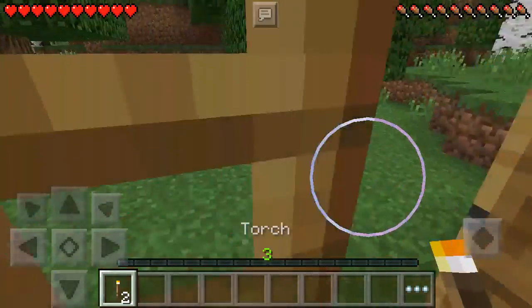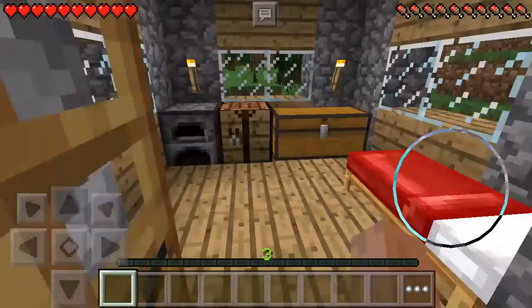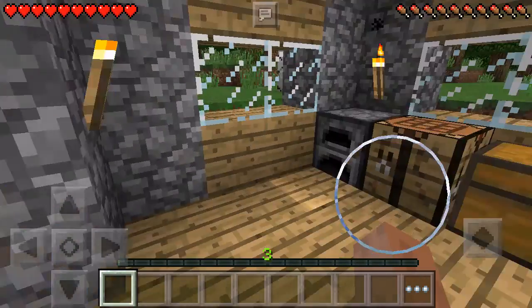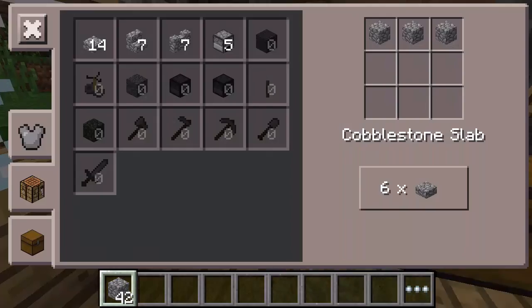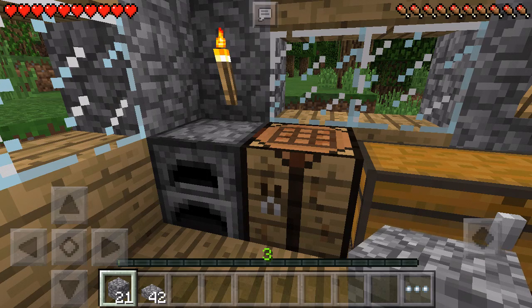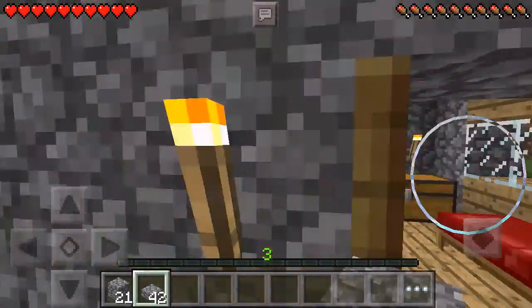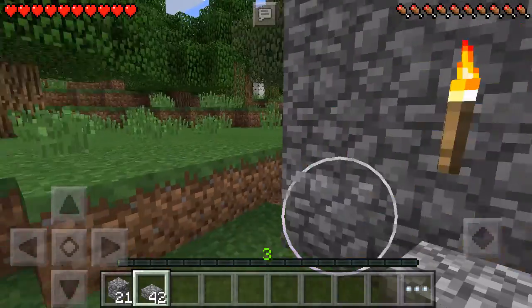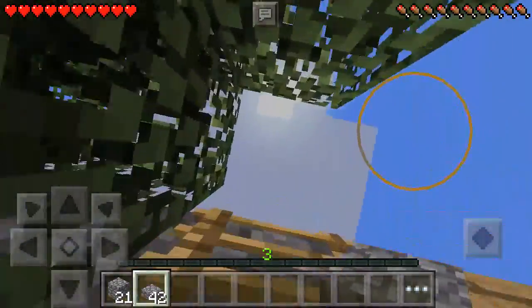Okay, let's place our torches on the outside real quick, like so. Now we're gonna make as many cobblestone slabs as we can. Might actually have enough - maybe. Yeah, I think I might have made too many cobblestone slabs. Oh man, I underestimated how much cobblestone I had!